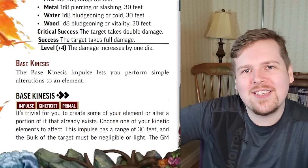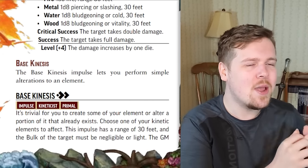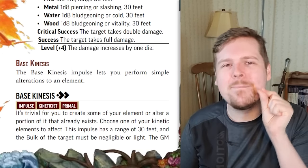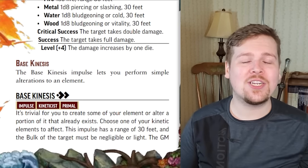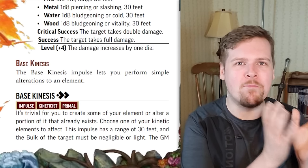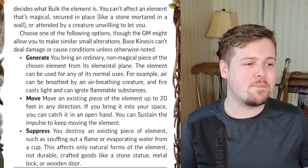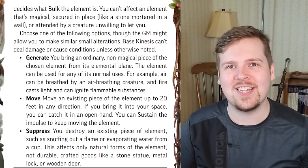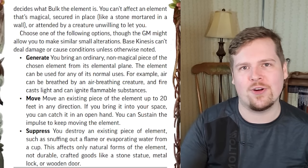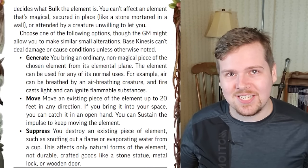We're still in chapter one at 25 minutes of recording. All kineticists also start with the base kinesis feature — think of this as the kineticist's prestidigitation. Very minor effects that all kineticists can do regarding their chosen element. For two actions, you can interact with a negligible or light bulk amount of your element within 30 feet. This cannot interact with anything magically secured or currently possessed by a creature — just because you are a metal kineticist doesn't mean you can nudge that person's dagger out of their hand. There are three general effects: generate, move, and suppress.